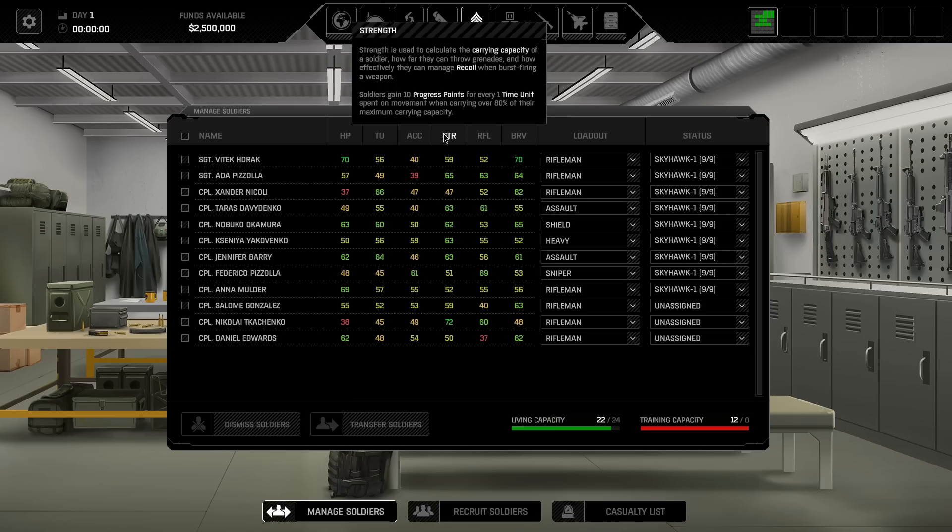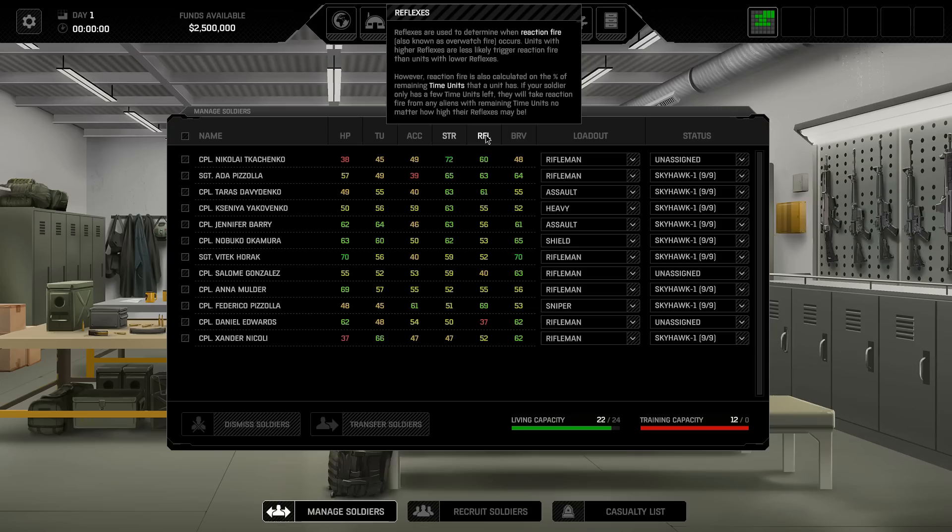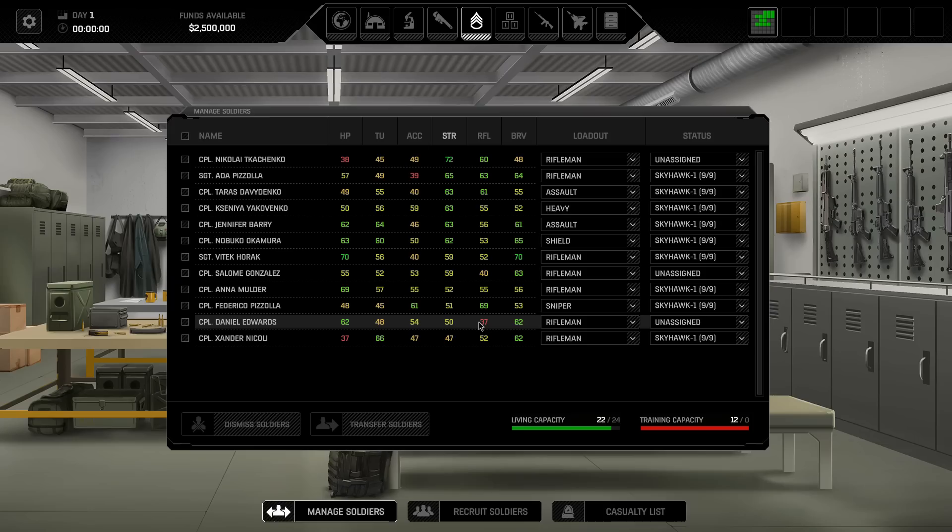Strength affects how much a soldier can carry and how well they manage the recoil of burst fire weapons. Soldiers will gain progress points toward increasing their strength for every movement TU spent when carrying up to 80% of their maximum carrying capacity. That's really important — when loading your soldiers out, make sure they're over 80% of their carrying capacity and all of them will get strength increases, meaning they can carry more and more into battle. Reflexes affects whether or not a soldier will reaction fire, but reaction fire also depends on how many turn units they have left over when you end their turn. If a unit has no turn units left, they will not be able to overwatch.